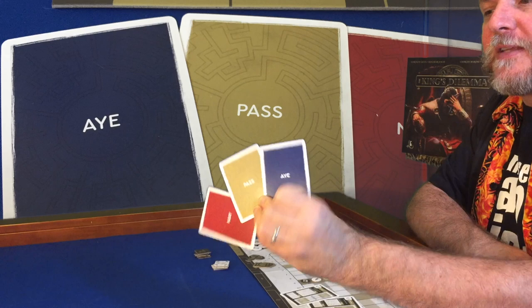That's it for the legacy content. The other components you get are the board, some cards, and all the tokens you're going to need. First, let's talk about the maze tile — this tile sits on top of the deck of dilemma cards so that nobody can see what's coming in the dilemma deck. Each player also gets a set of three voting cards that sit in front of their player screen for everyone to see.